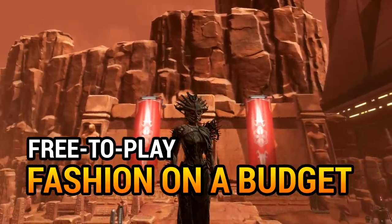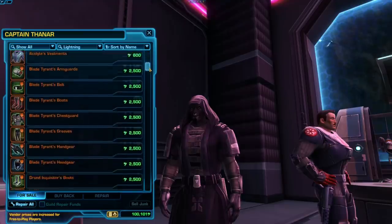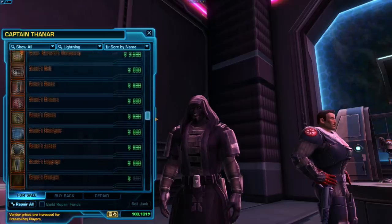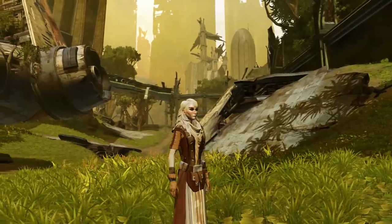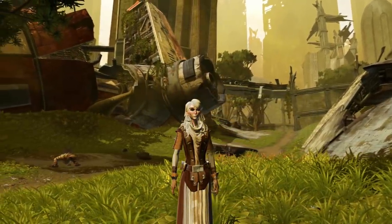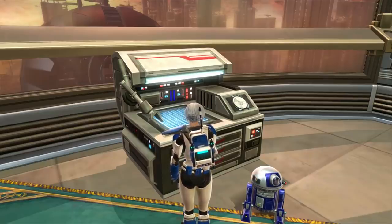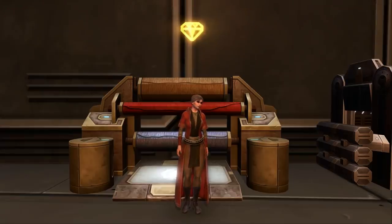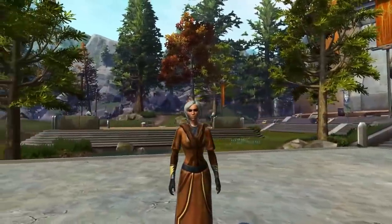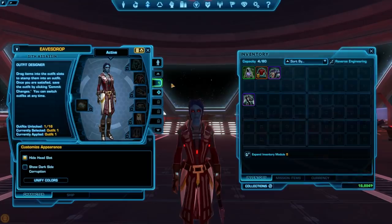Due to the free-to-play credit cap, it can be hard to buy good-looking armor. One place to pick up cheap fashion is from the adaptive vendor on the fleet in the supplies section — you can buy armor pieces for as little as 2,500 credits. Another option is crafted armor; even if you can't craft it yourself, you can ask in general chat if anyone will craft you a full set for a couple hundred thousand credits. Don't forget you can also wear low-level or weak armor found in the world without compromising your stats if you use the outfit designer to make an outfit with it.